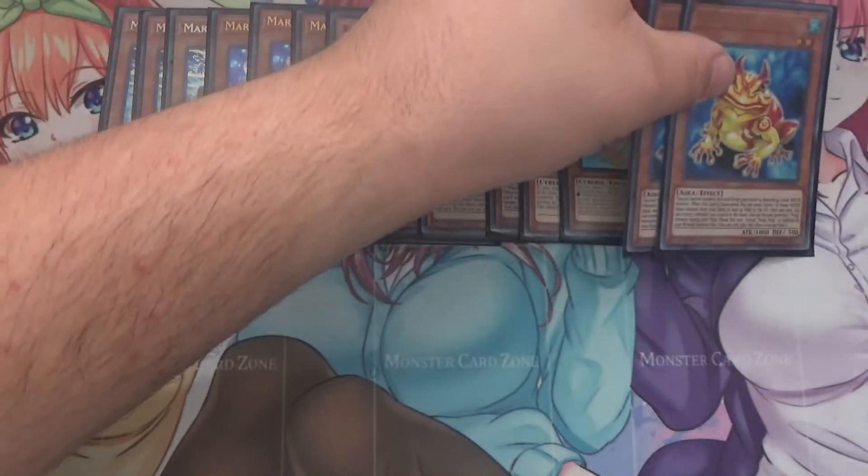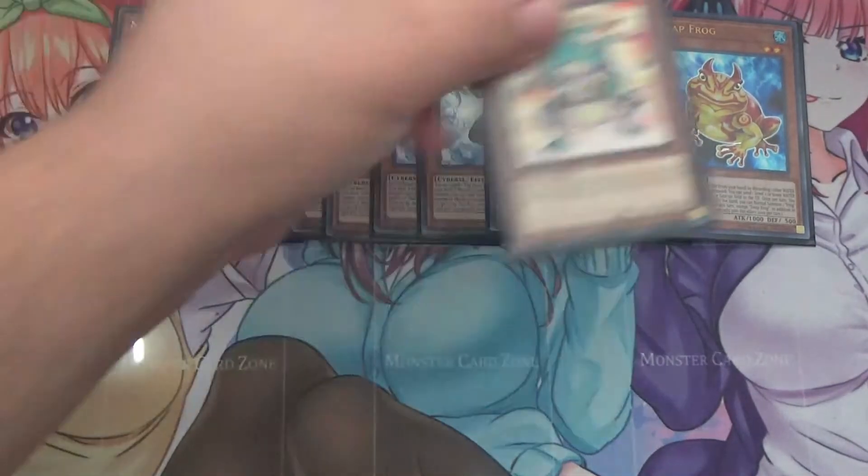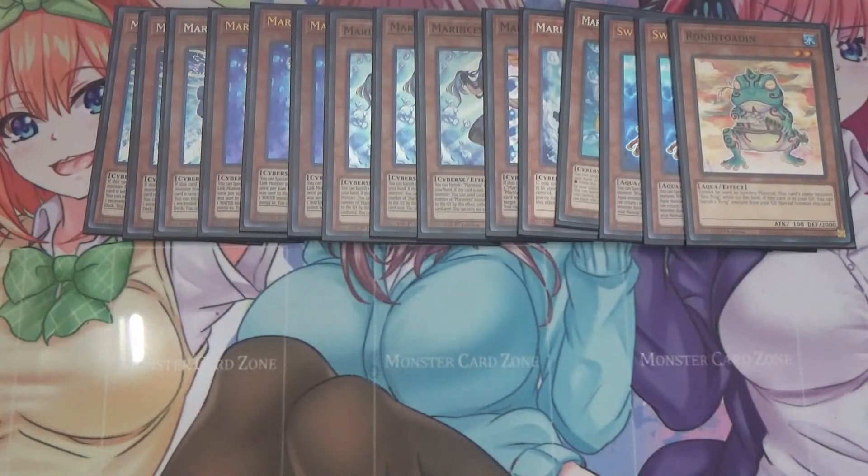I run two Swap Frog and one Ronintoadin as a little frog engine. Most of the Marincess link monsters, except Blue Slug and Sea Angel, only need two water monsters and not specifically Marincess monsters. So you can use the frogs for link climbing, go into Toadally Awesome, or use Swap Frog to get Marincess monsters you want in the grave — like Sleepy Maiden or Mandarin would work. So it's pretty versatile.